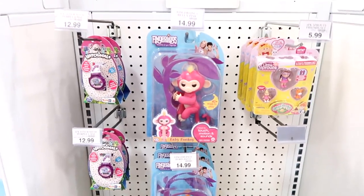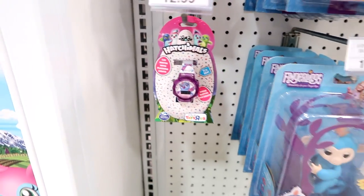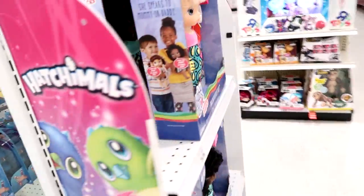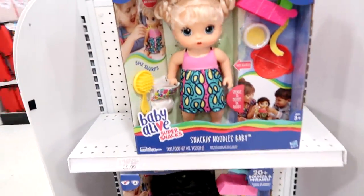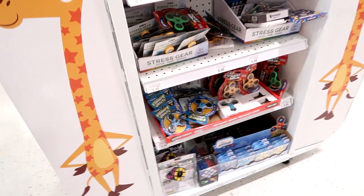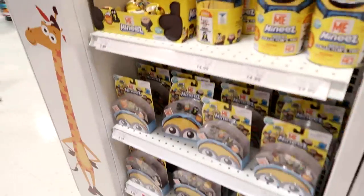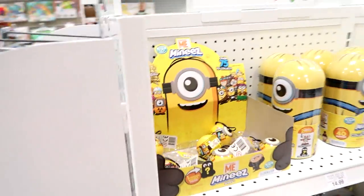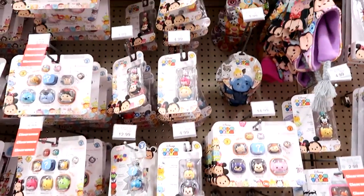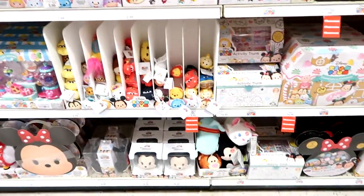So they have these Fingerlings here, these new Hatchimals watches — they're really cool and exclusive to Toys R Us. They have the little sprouts and some fidget spinners. Here's some snack noodles and more fidget spinners. Here's the Disney Crossy Road stuff, and on this side are the Moose Minis. Here is the Tsum Tsum section — I'm not seeing any of the new ones. Is this Series 7? Yeah, Series 7 — not seeing Series 7 anywhere.